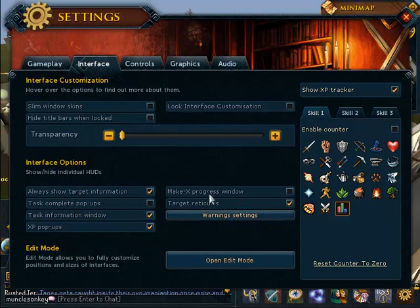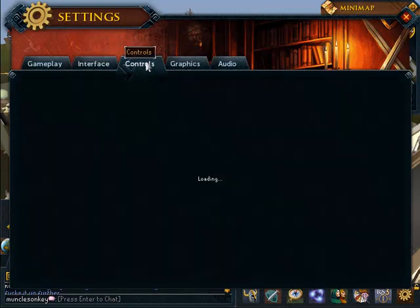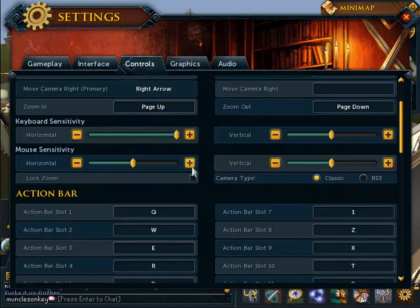You can mess around with the other settings if you want. I'd also recommend turning off the Make X progress window, because that's just annoying — it gets in the middle of the screen when you're trying to make stuff. For your controls, if you want to adjust those, feel free.